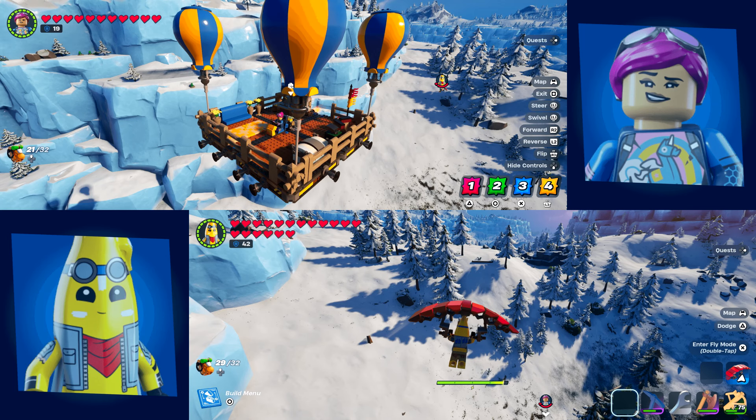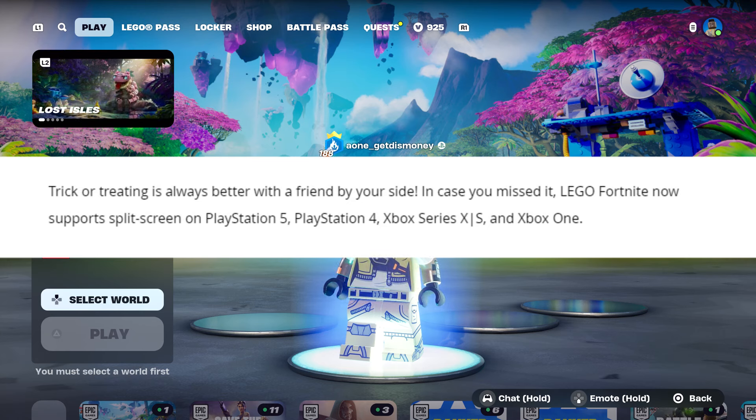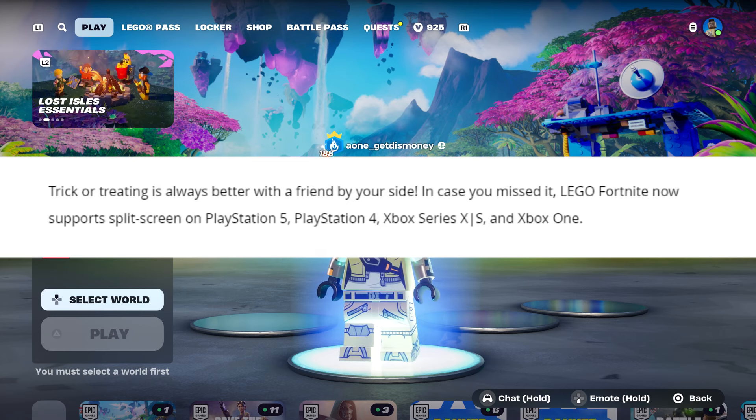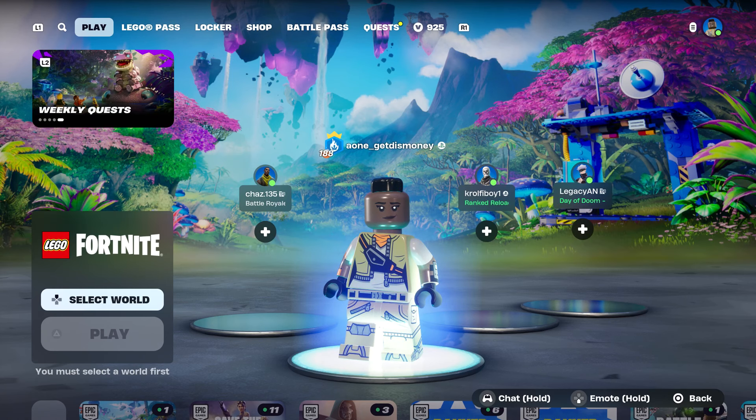First thing they went over was the new split screen feature, which was introduced in the last update, but here they actually explain how to do it. Trick-or-treating is always better with a friend by your side. LEGO Fortnite now supports split screen on PlayStation 5, PlayStation 4, Xbox Series X, S, and Xbox One. So it doesn't look like you'll be able to do split screen on PC.